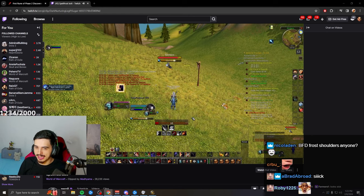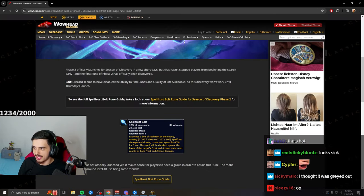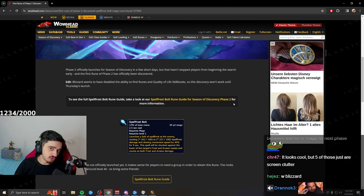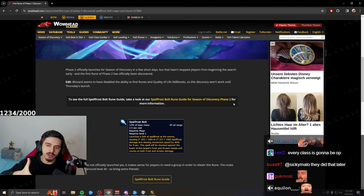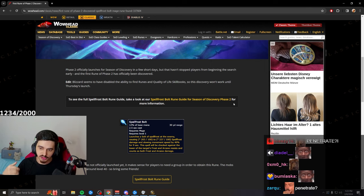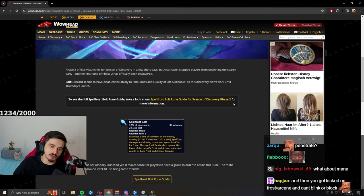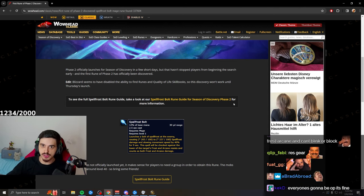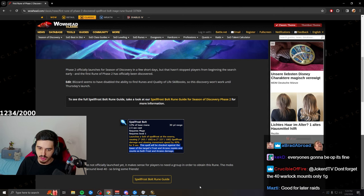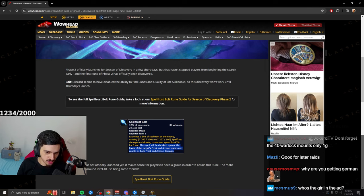Frostfire Bolt looks really cool — like Arcane Missiles in a circle — and deals both Arcane and Frost damage. It can proc Frostbite, and it can also heal you. In PvP, imagine playing a Frost Mage with the Regeneration rune: you spam it, slow a player, heal yourself, and it factors in whichever resistance is lower — Frost or Arcane. So if a boss has 100 Frost resistance but zero Arcane resistance, it deals as if they have zero resistance. It also interacts with Shatter and the Arcane rune.